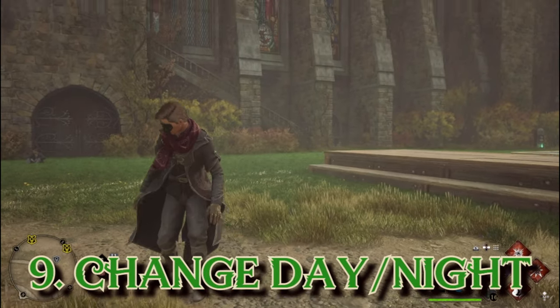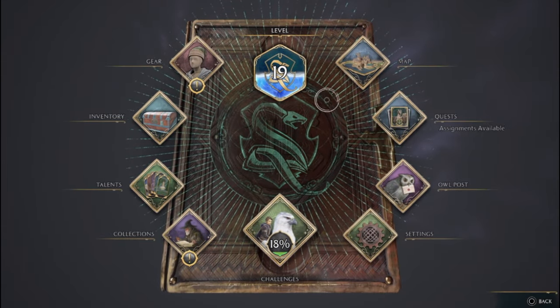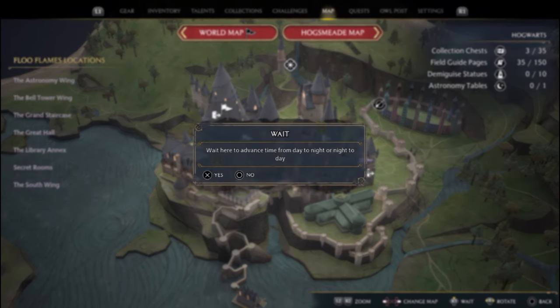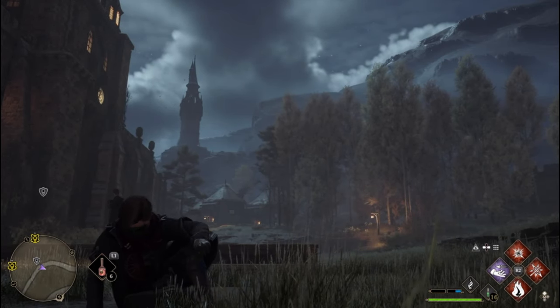The ninth tip is that you can actually change the time of day in Hogwarts Legacy. If you want to explore the Forbidden Forest at night but it's still daytime, all you have to do is access your map, press down R3, and a prompt will appear asking if you want to change from day to night or vice versa. Hit the button and voilà — you've traveled in time.